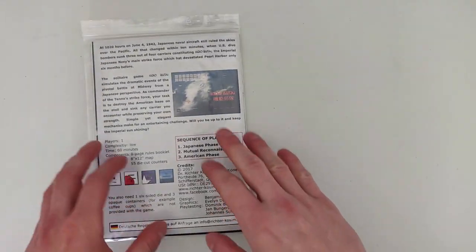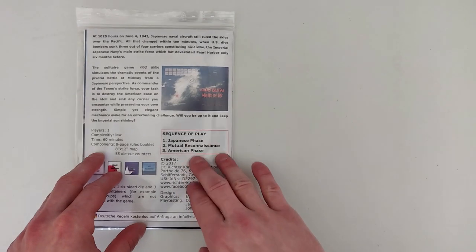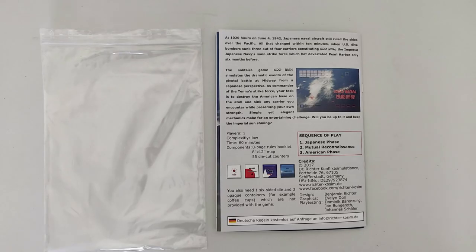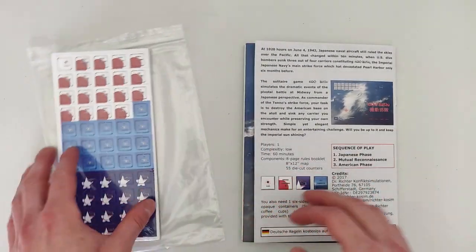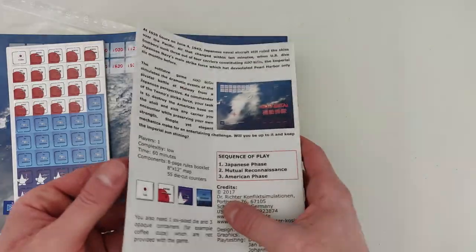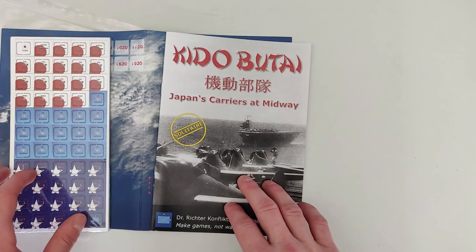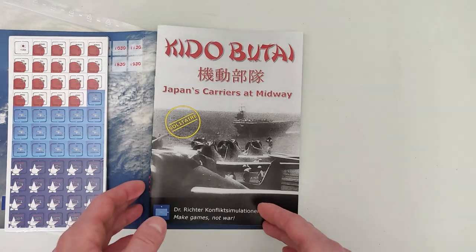So we have the back of our bag here. Let's get this out so we don't have to deal with the glare. With this game comes 55 counters, a game map, and our rules. Other than this you're going to need one six-sided die and three cups.